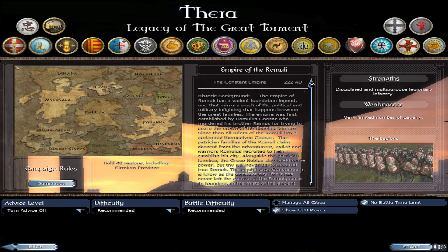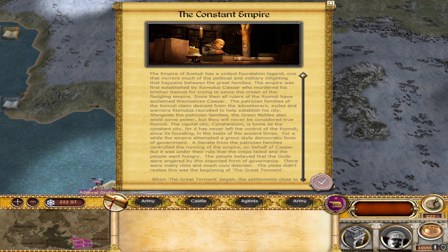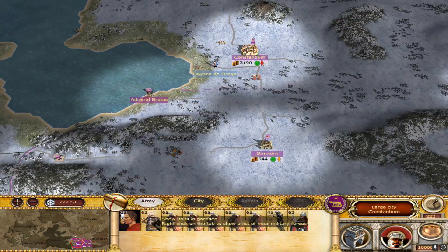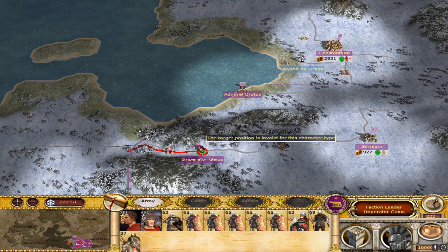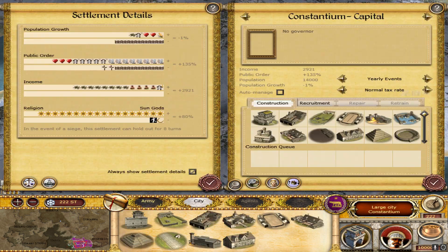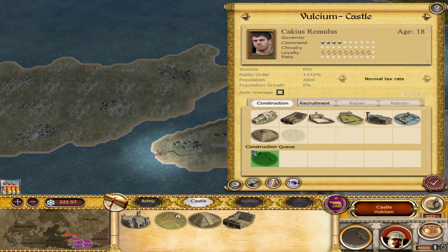Let's go ahead and jump in as the Empire of Romulai. Here is our empire - we've got five cities to start off with. Let's gather our forces together. I've played a bit of a test through here so I know where the quickest battle position is - over here we've got some minor nations we can deal with, and I think they had a town somewhere close by.